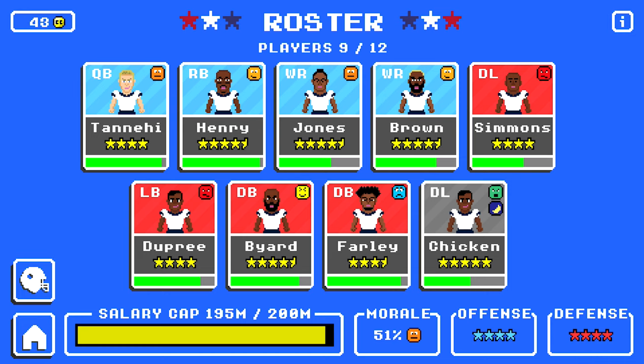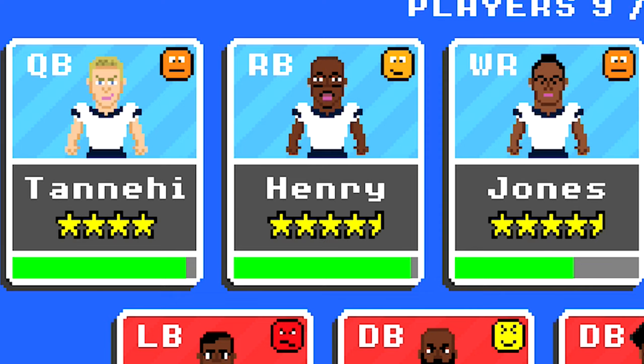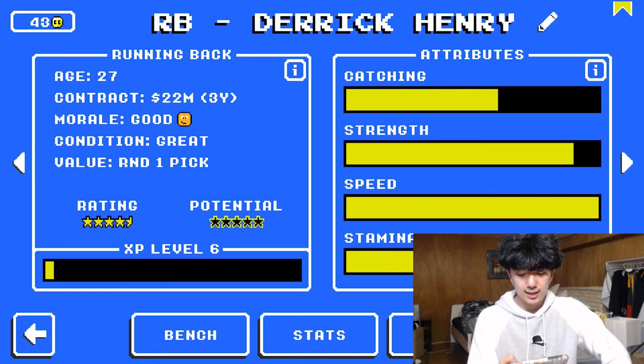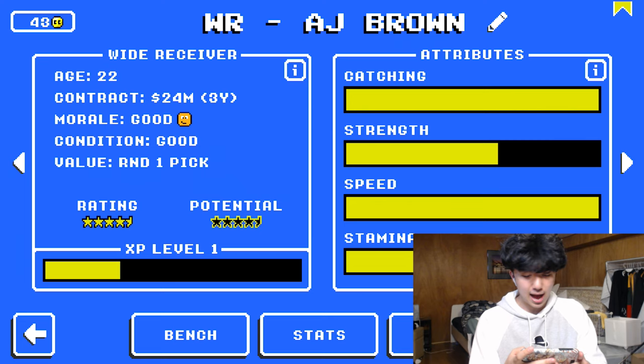But today, we're putting this team to the test on Retro Bowl. After playing a lot of seasons and spending a lot of my money on CC, we have the Tennessee Titans. Ryan Tannehill is a 4-star QB — seems like a pretty fair representation. Low speed, good throw accuracy. Obviously we got Derrick Henry — same hairstyle as in real life. He's got max speed, high strength, high stamina, low catching. We got Julio Jones, the main man himself, and AJ Brown at wideout. Probably one of the best wide receiver duos in the league.